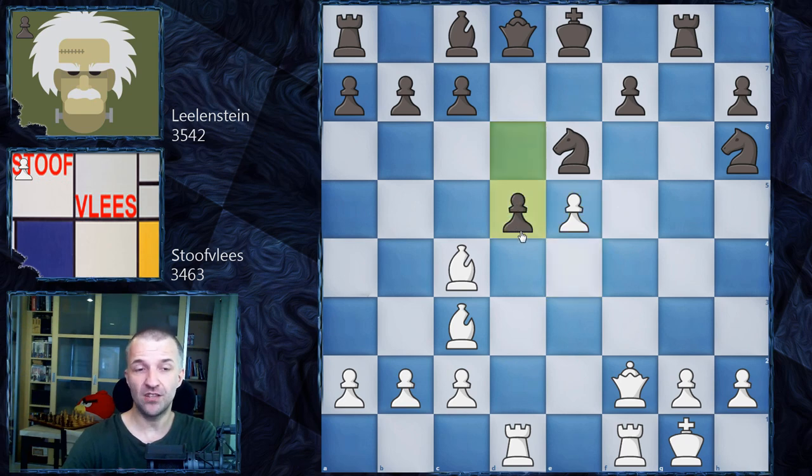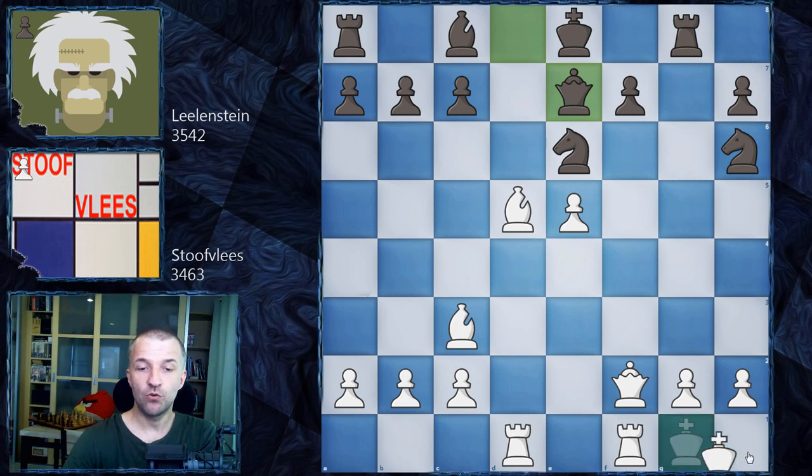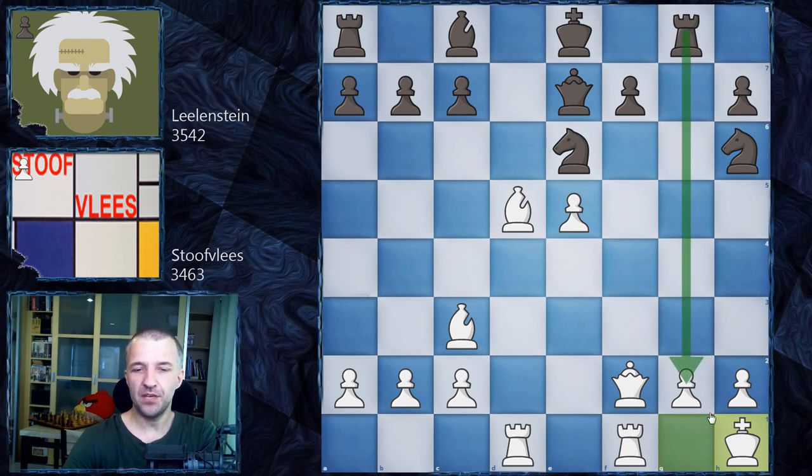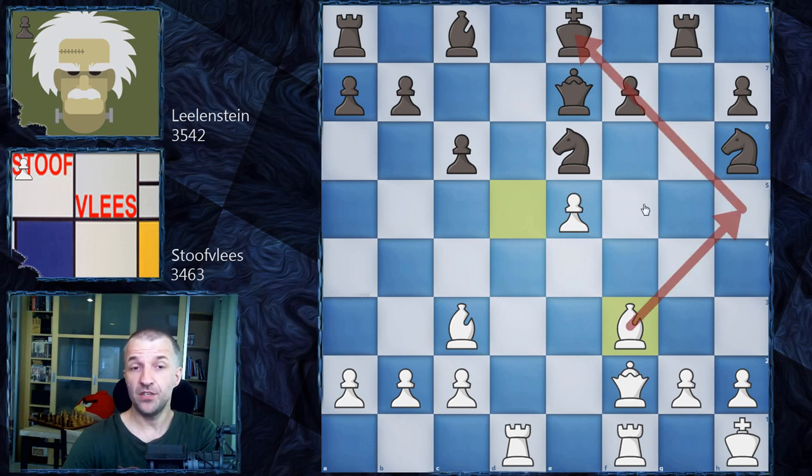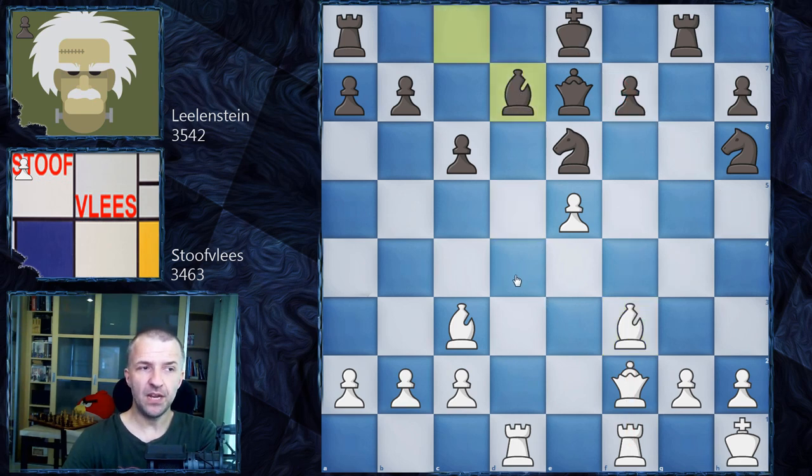We have D5, which doesn't look attractive — Black is going to lose that pawn and open the center — however it's the best move in the position. So we have Bd5. Now there are some nasty discoveries, so Qe7 first since the queen is on the same file as the rook. Then Kh1, moving the king to safety to avoid any potential pins on the G file. We have C6 kicking the bishop, and then Bf3, re-maneuvering the bishop for a triple attack against F7 again. We have Bd7 now played by Lillenstein.